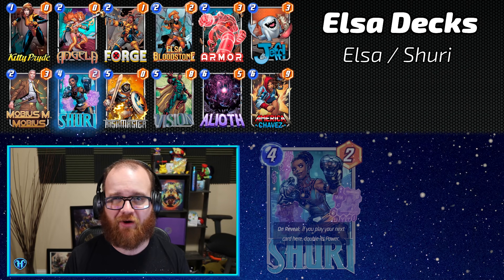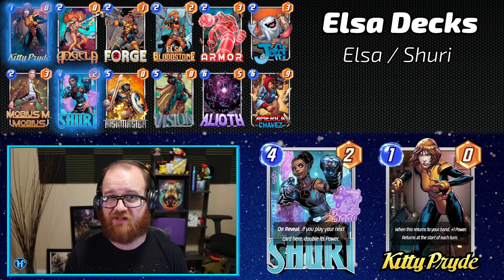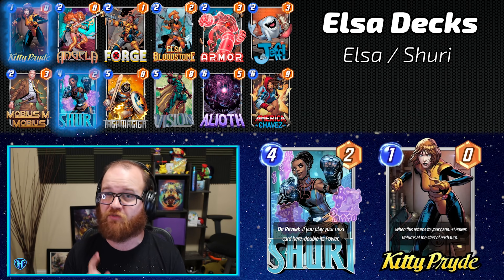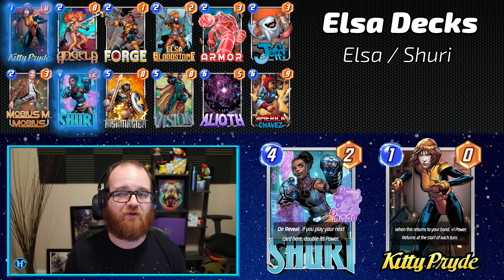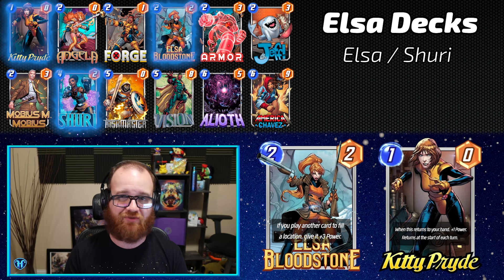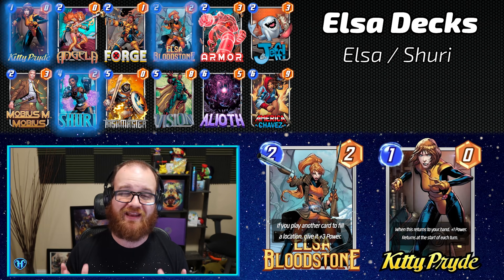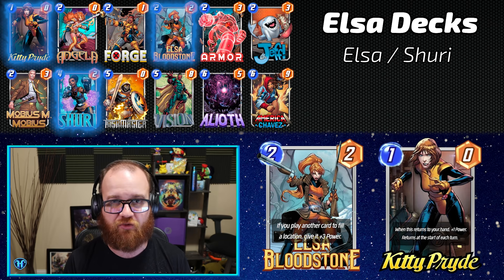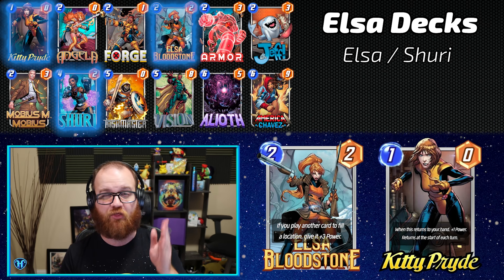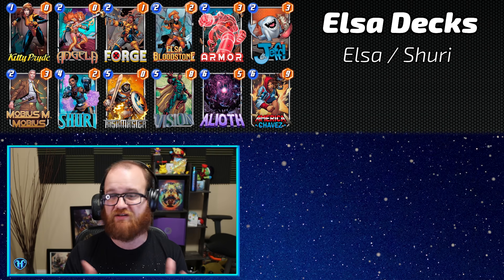Next, Elsa Bloodstone is powering up Shuri Kitty again. This deck list, along with the final Elsa deck we'll look at, has a significantly smaller sample size on Untapped.gg. That said, both have strong metrics, so they warrant further investigation. Many thought Shuri Kitty was dead after losing two points of power in the last OTA, but Elsa putting that plus three back on her every time you fill a location is helping revive the archetype. Note that Elsa does not profitably interact with Shuri directly — Shuri's double-up applies before other modifiers, so the plus three won't get doubled.